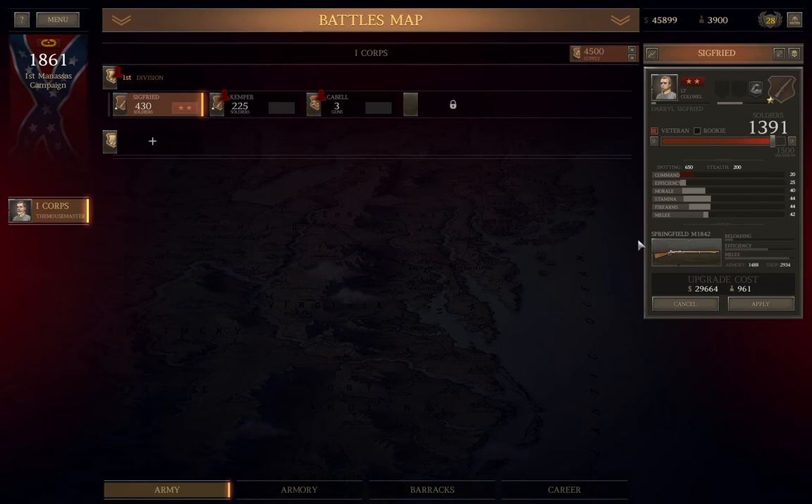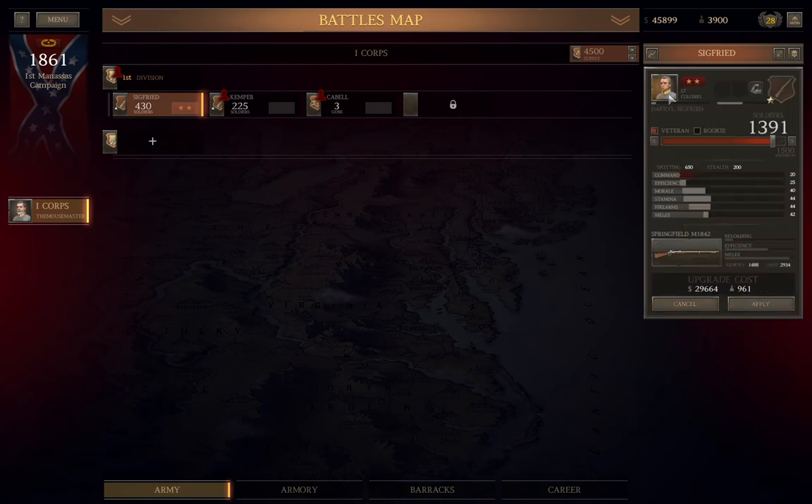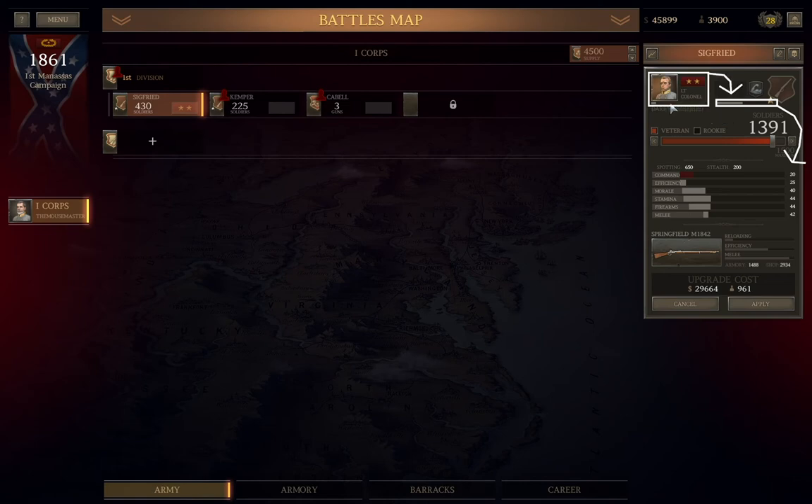Also in the unit detail window is the weapon they're using, which you can click to change; the current leader, his rank and experience within that rank; and the overall experience of the unit itself. Every time the experience bar reaches full, the unit gains a choice of a new perk. Unit statistics show a dark gray bar for raw stats, followed by a lighter gray bar for current statistics as modified by experience and commander rank — or a red bar denoting an overall penalty for severely oversized and under-officered units. As long as there's no red in the efficiency bar, you're usually good.